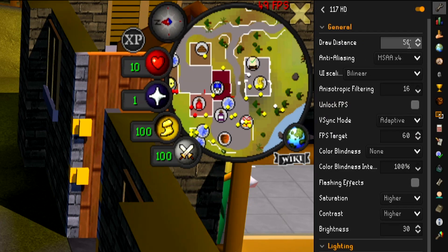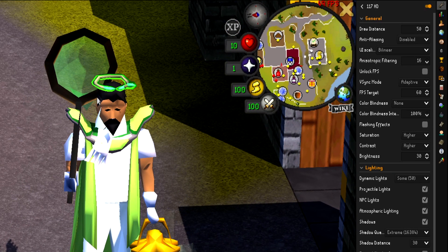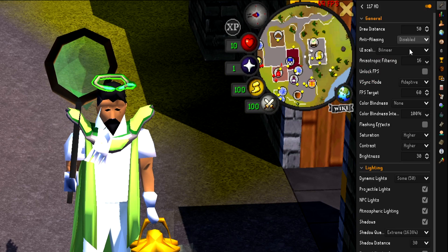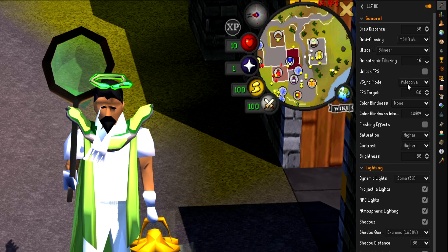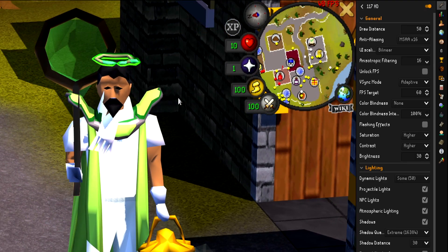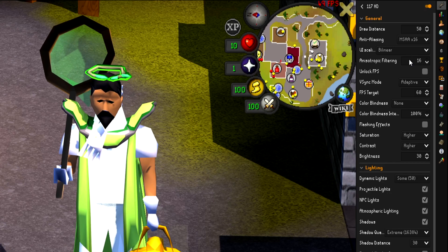These are the settings I have. I have 50 draw distance, MSAA times 4 anti-aliasing. What anti-aliasing is — if we turn it off, you see how when I zoom in the lines around my hair and the net and stuff like that are all kind of jagged. Anti-aliasing lets you smooth that out a little bit. I do MSAA 4 because it's not too bad on my computer. However, if you have a really beast of a computer, you can go up all the way to 16 — it's super smooth. However, that will use a lot of performance. If you have a lower end PC, you would either disable it or run MSAA 2.